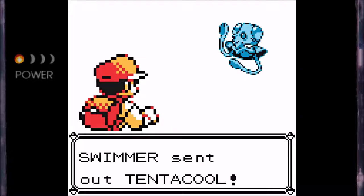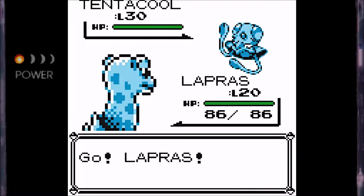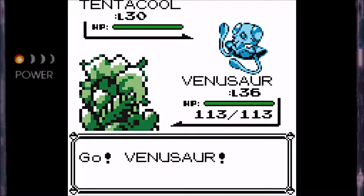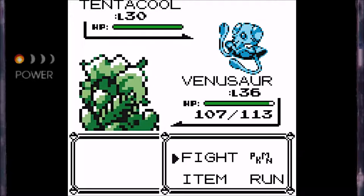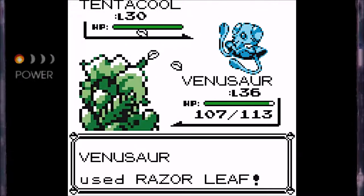Trainers from Red and Blue might notice that there is a new house on this route. I'm going to be getting to that momentarily, but for now we are going to be doing the bait-and-switch strategy, and I think we're going to be switching in Venusaur instead of Pikachu just because Venusaur is at a lower level, and Venusaur is going to be very useful in one upcoming gym in particular.